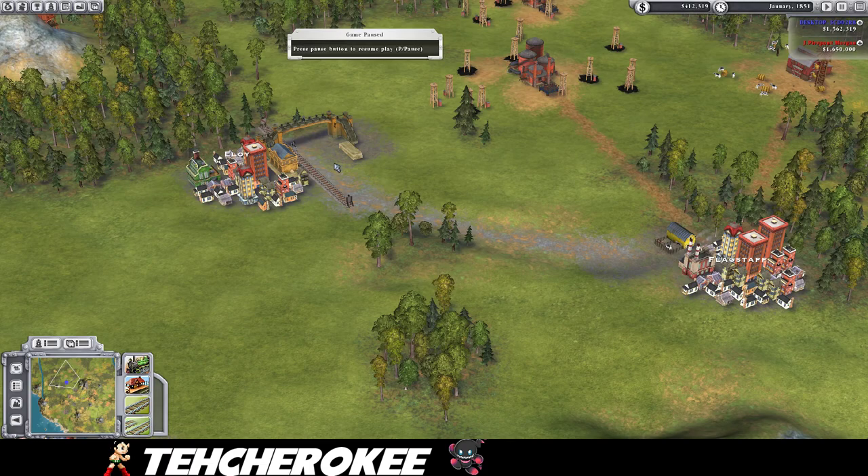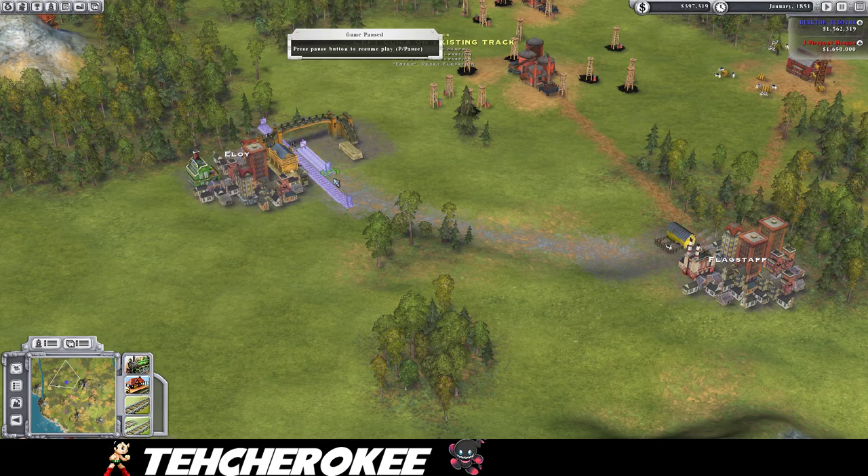The way I've found you do this is I usually build a second track at whatever city I'm starting at. I build a track to the city that I'm trying to get to — so in this case I'm going from Eloy over here to Flagstaff. You build the track almost all the way to the green circle, this indicator of where the city starts and stops, almost all the way there but not quite. And then soon after you build the track, you want to build a depot.